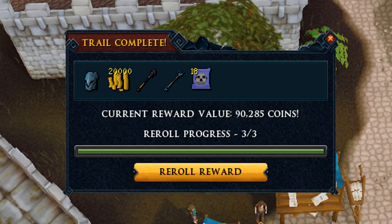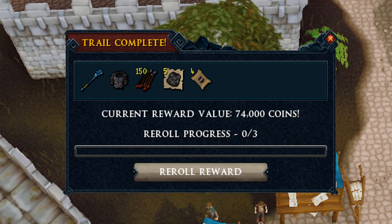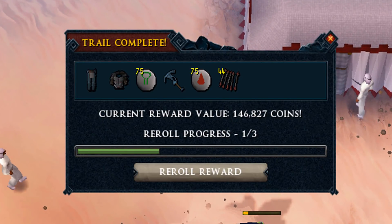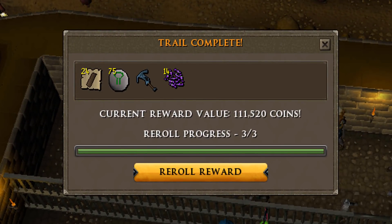20k cash and some staves, which is of course not of value. 74k exactly in this one in the reroll, which is odd - you don't see many numbers with three zeros, you don't see that often. Like this one is 146,827. 146k is not that great for a hard clue scroll of course, but it could be worse - like that 74k reroll in the previous one.